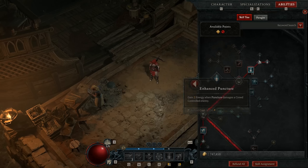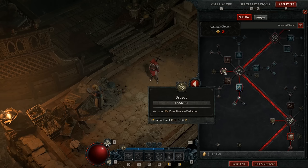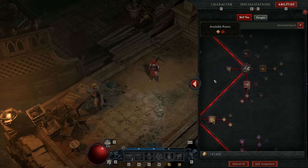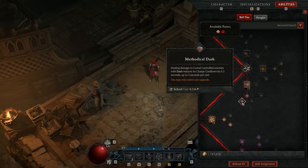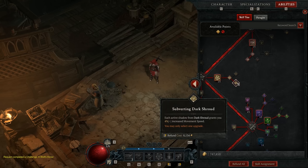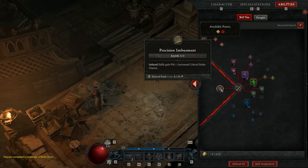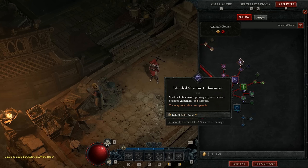For our skills: Puncture — specifically Fundamental Puncture for the three-throw — helps with slowing and applying vulnerability. Sturdy is there for damage mitigation. We're using Penetrating Shot and going the route that slows and knocks down elites, which helps with spacing and kiting. Weapon Mastery for flat damage is great. I'm using Dash and going down the route for cooldown off Exploit for extra damage on injured enemies. Malice gives extra damage to vulnerable targets — which we're making everyone. Dark Shroud is necessary and gives that nice movement speed increase. Precision Imbuement increases crit strike chance when using imbued skills, which we're constantly doing.